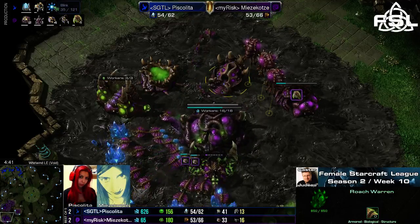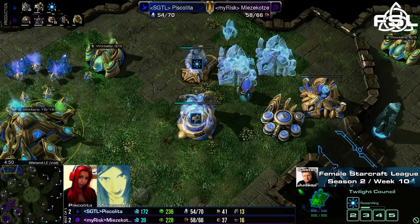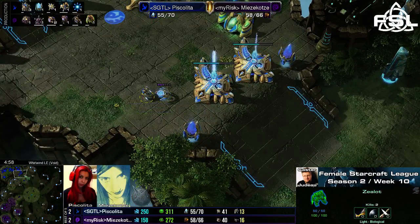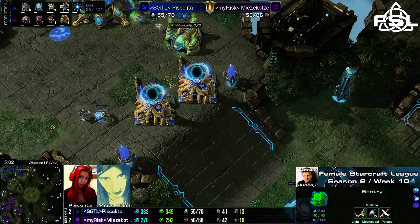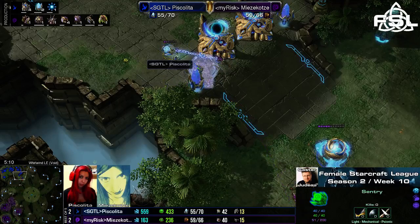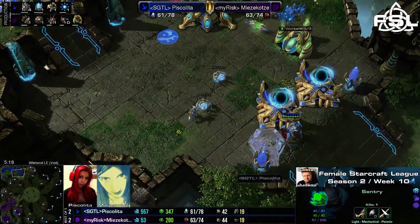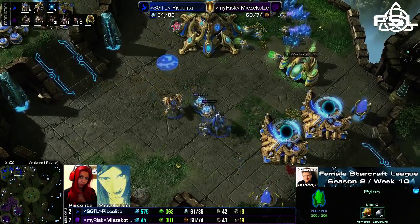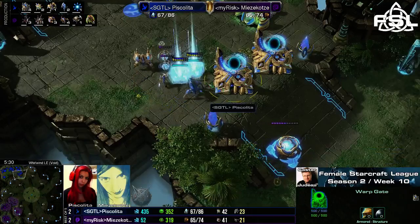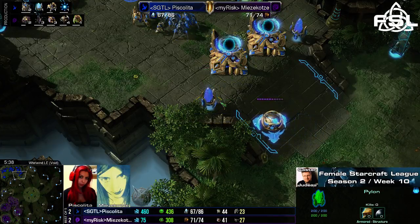Could be critical if Piskelita actually went for the same build she did before, but strangely enough she's going into blink once more. I don't really know how much I like this decision — if you managed to win two games with your trademark build, going into a lot of sentries and stalkers, and then you suddenly change it up into a blink build and get totally crushed in game four. That was really really close there — Mitsukotze might have just gotten into the natural base and main base of Piskelita, because there was actually no unit inside that gap. She was only relying on sentries to close off that gap but wasn't watching at that point in time when these zerglings engaged.